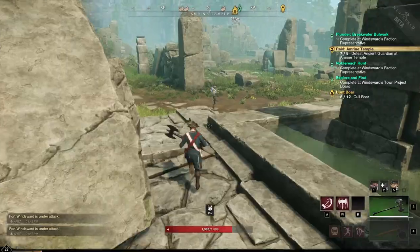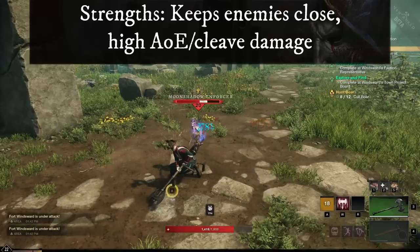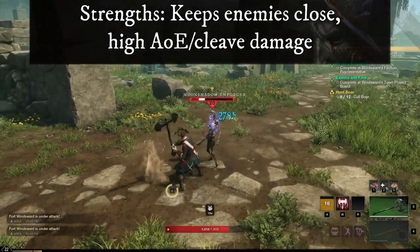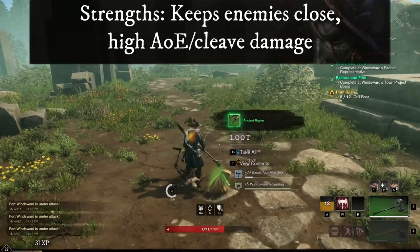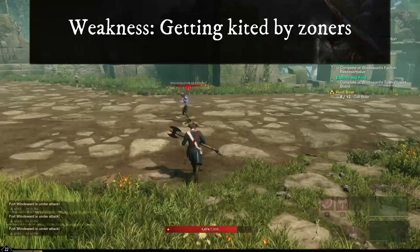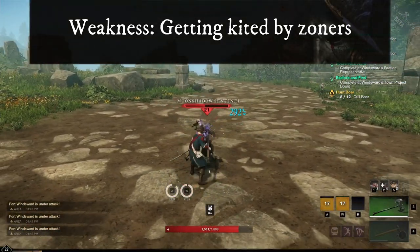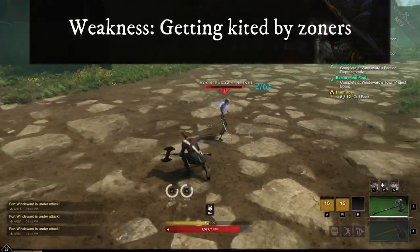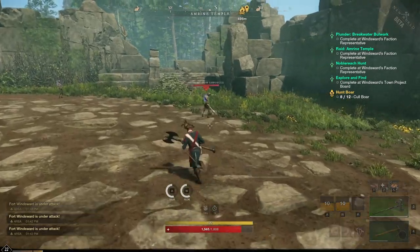The strength of the Great Axe primarily lies in its ability to keep enemies close in a variety of different ways. The Great Axe is extremely good at punishing mistakes by keeping enemies locked down for a long time. It's also fantastic for AoE farming, of course. The weak point of the Great Axe are enemies that don't let you get close in the first place. For example, the Ice Gauntlet has quite a few ways to keep the Great Axe at a distance, with an ice wall that you can't dash through, and that can really hinder the Great Axe's full potential.